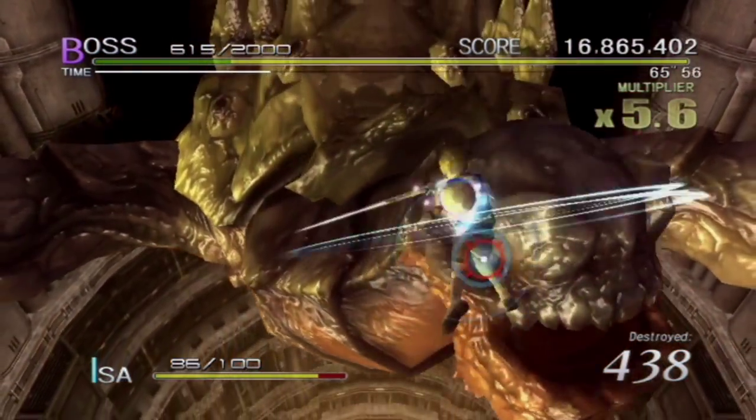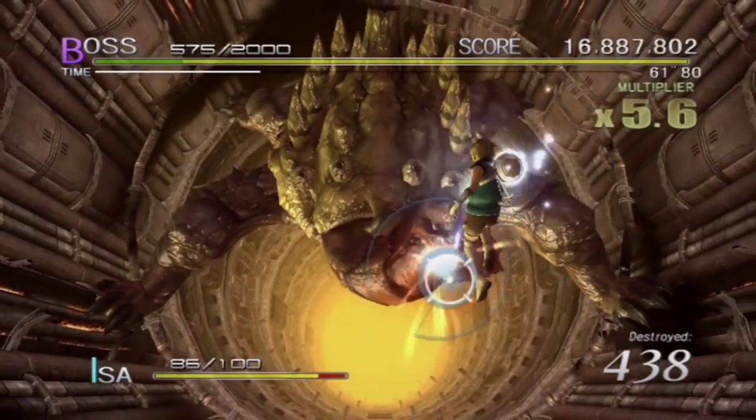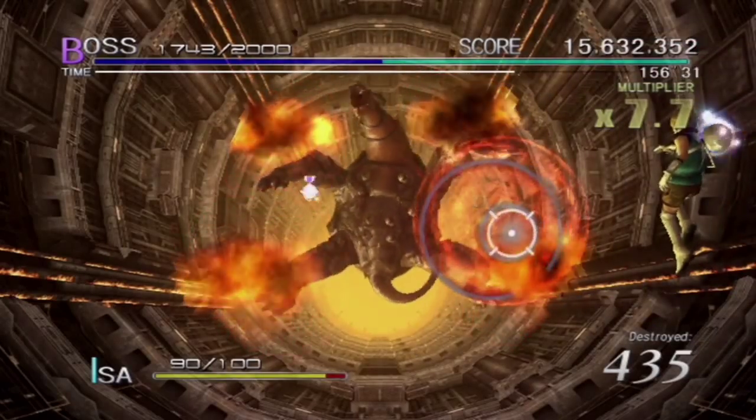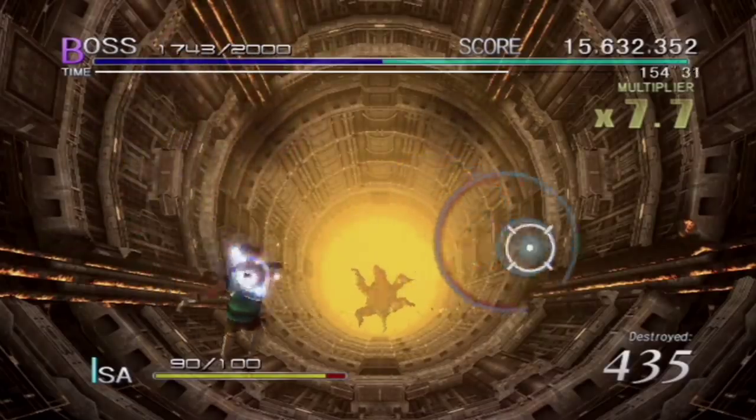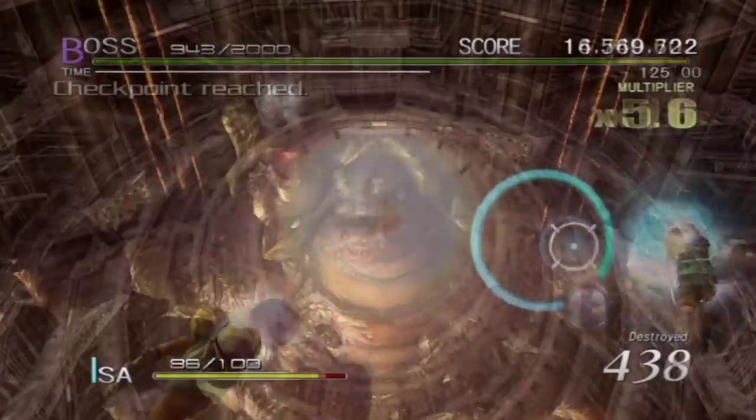The Snapper Keeper is the last boss of Stage 1 on Sin and Punishment: Star Successor. It can be a real handful to deal with, but if you know its patterns and weaknesses, you can put this oversized turtle on its back for good. It has a set of attack patterns that follows in a complete order, so let's go over them step by step.